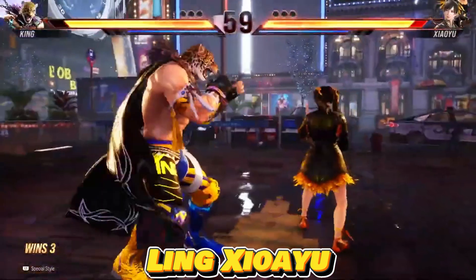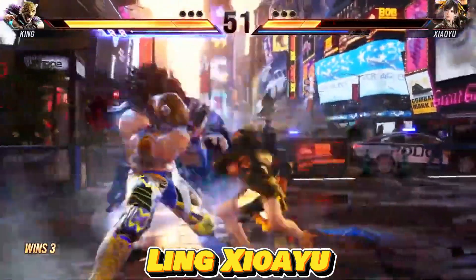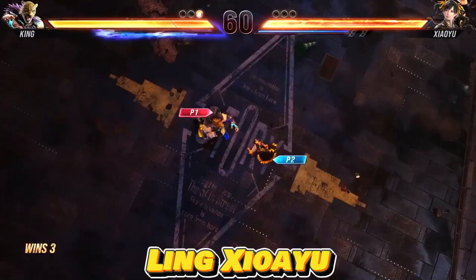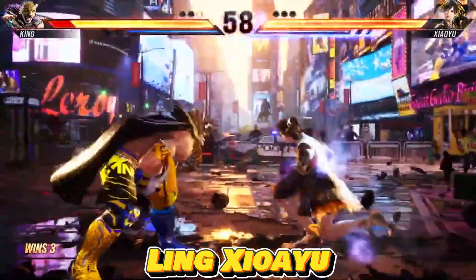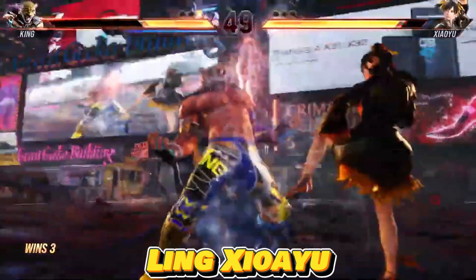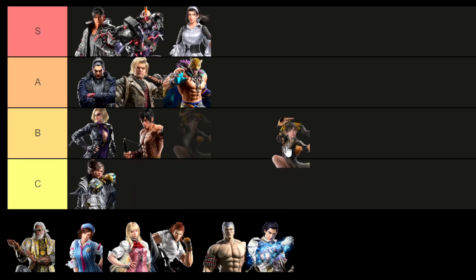In Tekken 8, Xiaoyu, once considered below average in Tekken 7, has seen a significant boost in performance. The reduced strength of low parries plays to her advantage, enhancing the impact of her already potent low attacks. Additionally, the introduction of multiple launching throws addresses her previous low damage output. Xiaoyu's inherent strength in evasion remains a key asset, coupled with improved mobility facilitated by unique stances. While her low damage output remains a limitation, the inclusion of tricky mix-ups after knockdowns poses a constant threat, forcing opponents to make challenging decisions. As a result, I'm placing Ling Xiaoyu in the A tier.